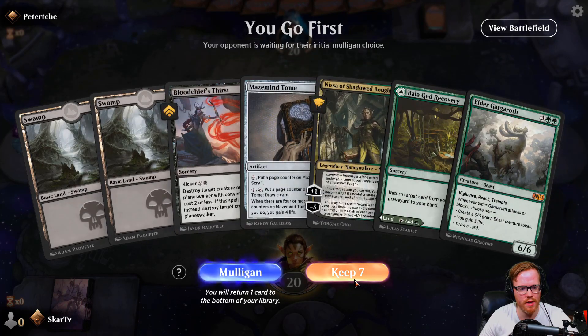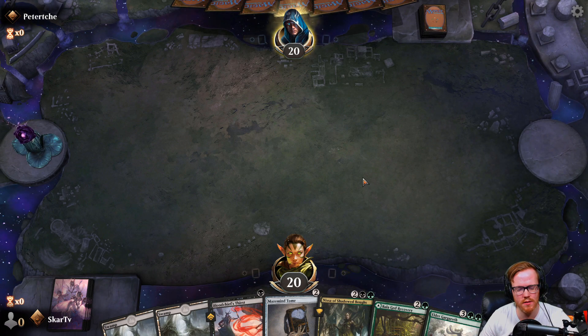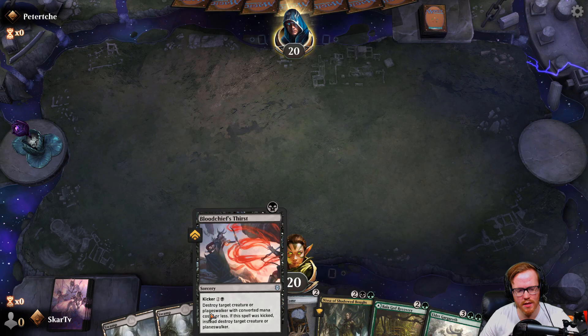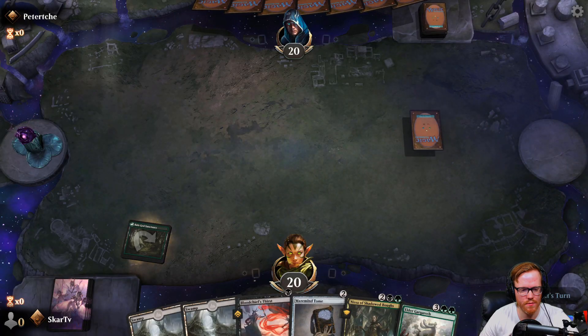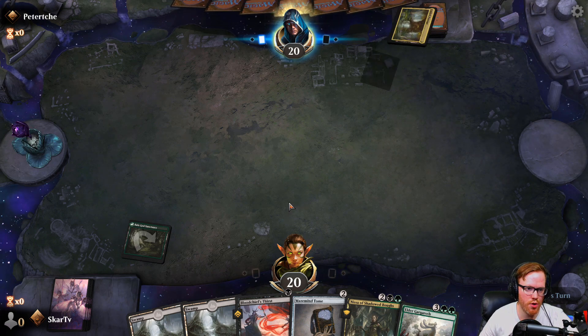We're on the play, hand's not terrible, so I think I'll keep. I'm going to possibly hold off on playing that — actually I should play it just to get green mana on the battlefield tapped. Well, I'm on the play so I get a draw. But if I don't draw green mana and then have to play it on turn three, that's a weird turn three. It's not like I can play Blood Chief turn one anyway. So I think we're just gonna play this and say go.